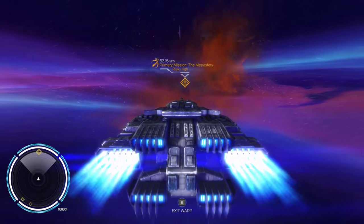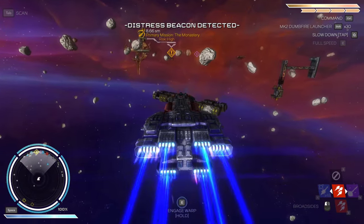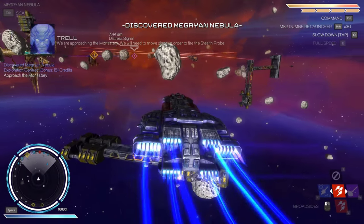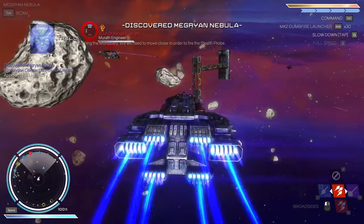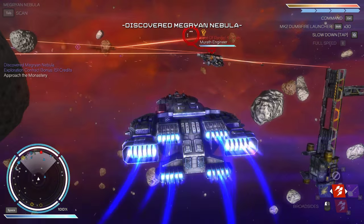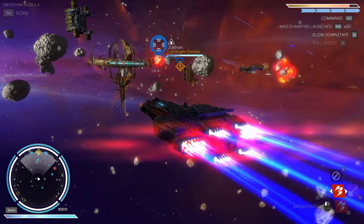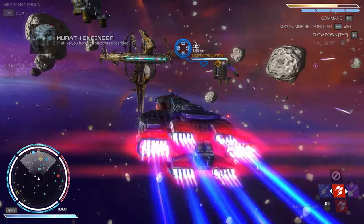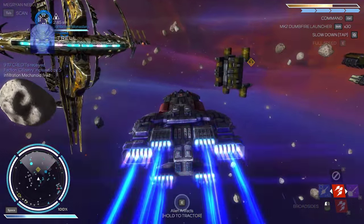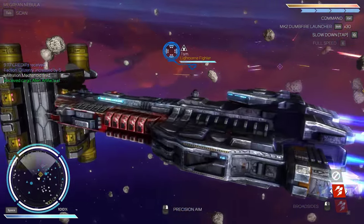Alright, the monastery. Another distress signal there. And there we go — they're not attacking. What are they attacking? We are approaching the monastery. We will need to move closer in order to fire the stealth probe. Morath Engineer. Well, they're not attacking us. Alien artifacts. Excellent — there we go. Probe is off.